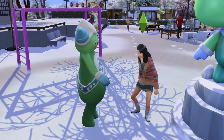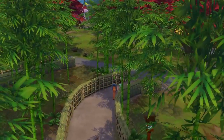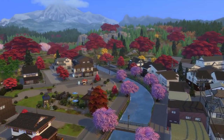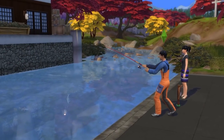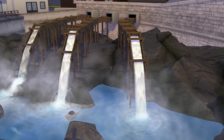Moving on from Wakaba now, we're going to dive into the Senbamachi neighborhood — and by dive, I mean stroll peacefully. The main area in Senbamachi consists of five lots and feels like a medium density town with a canal running through it. You can fish at the top of the canal here, and there's a strange water feature in the area too.